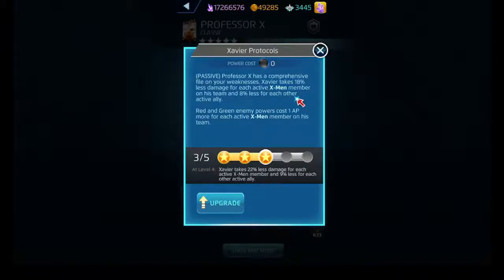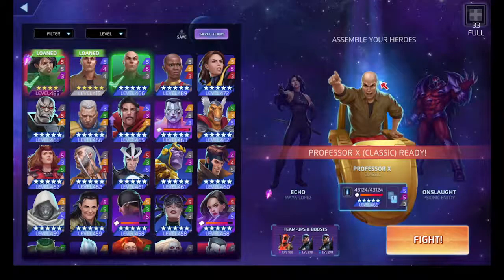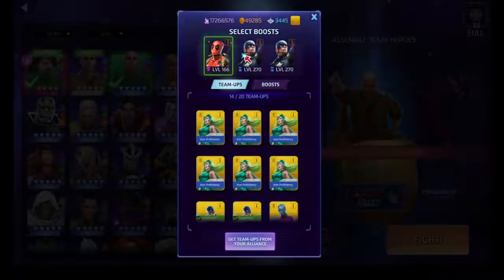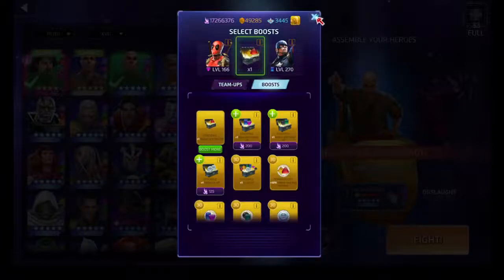He also gives a bit of an AP tax on red and green, and at level five it'll additionally apply to yellow. Mainly I just leave him at five, five, three - unless you're running specific X-Men with the Professor, the damage reduction is good and definitely something to keep in mind, but it's not something you'll be revolving everything around with the Professor.